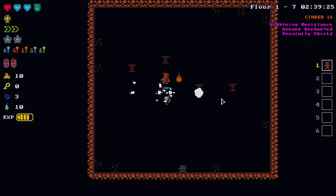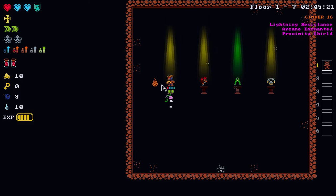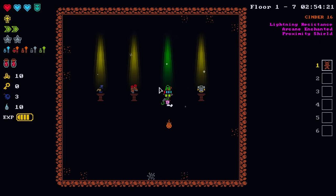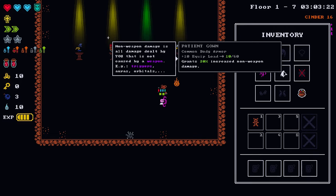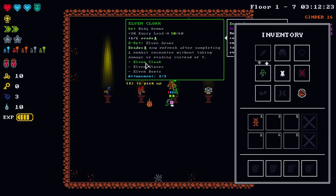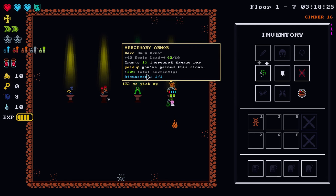First boss is down — survivability is a big factor here so hopefully we get something to bolster that. Sophisticated headgear, captain boots, elven cloak, mercenary armor... Mercenary armor: evade now refreshes after completing one combat encounter, not terrible. But to really do us any good, we need all three items of the set.